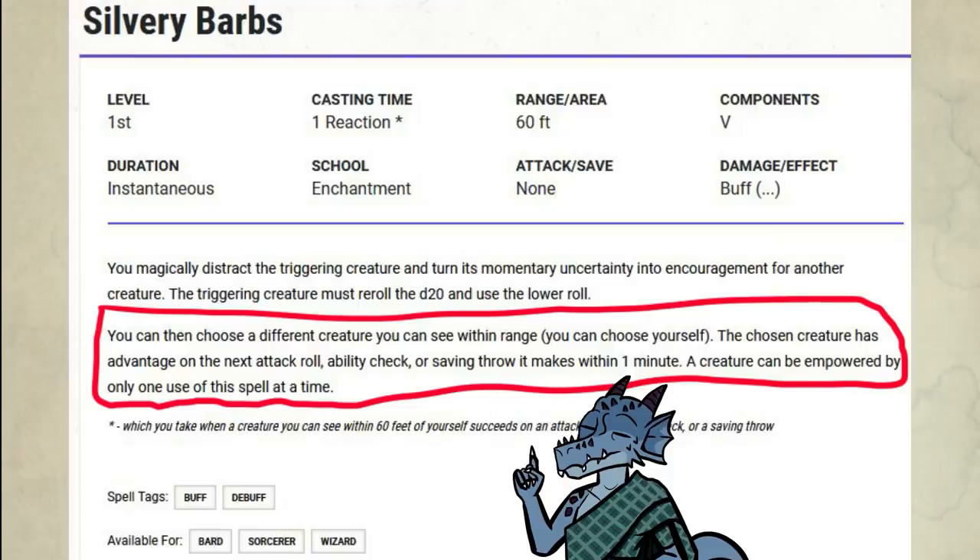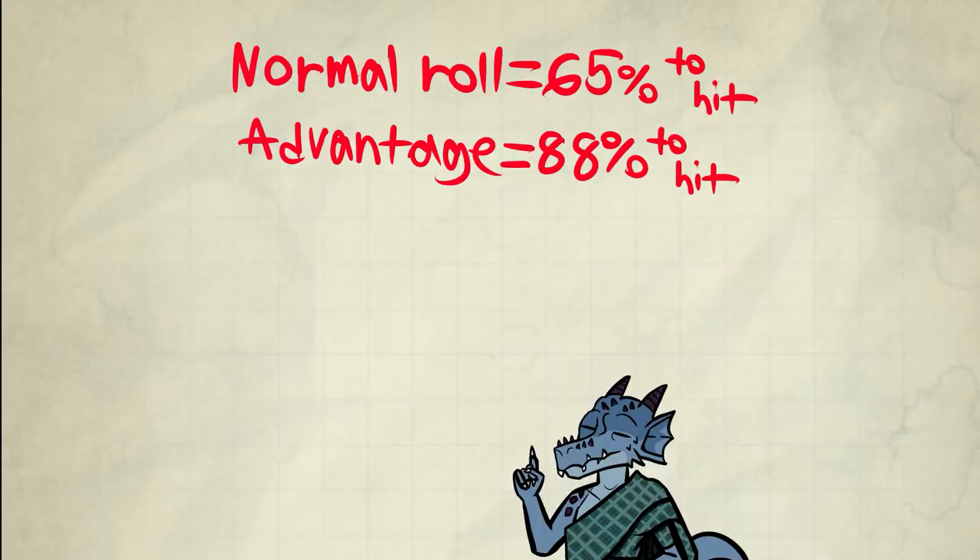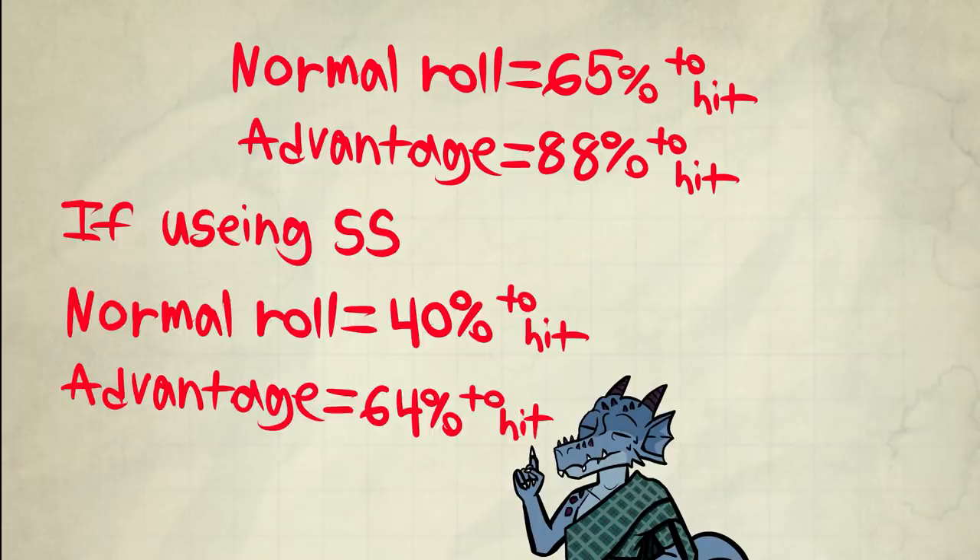The second part of the spell — that advantage to next attack roll — that's only one attack. So your chance to hit goes from 65% to 88%. If you're using Sharpshooter, it's 40% up to 64%. That's really all you need to know there.